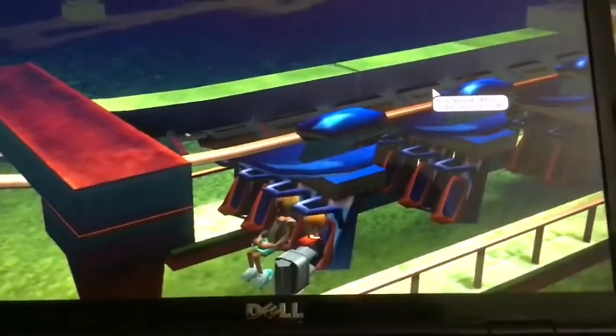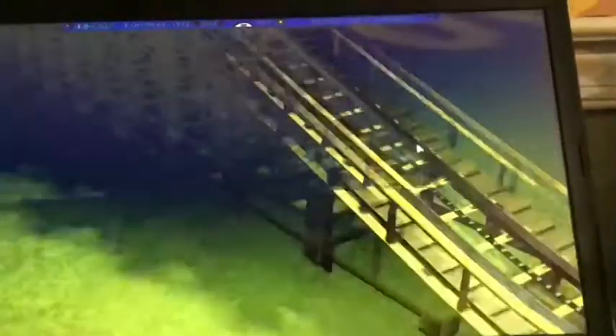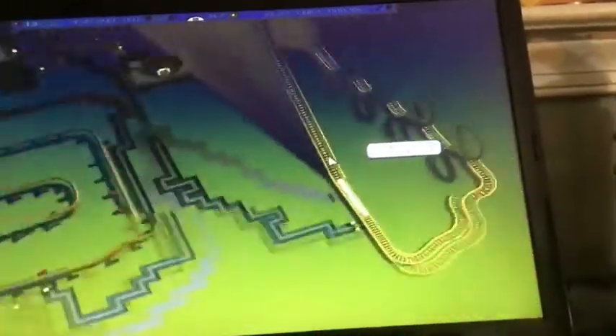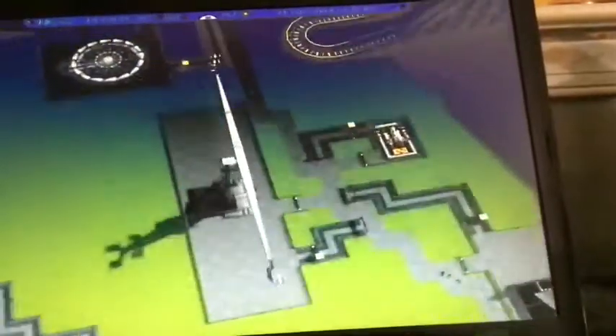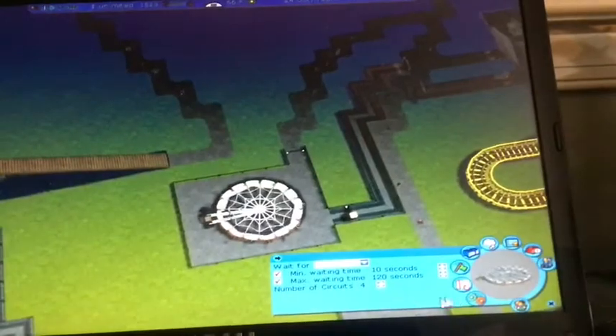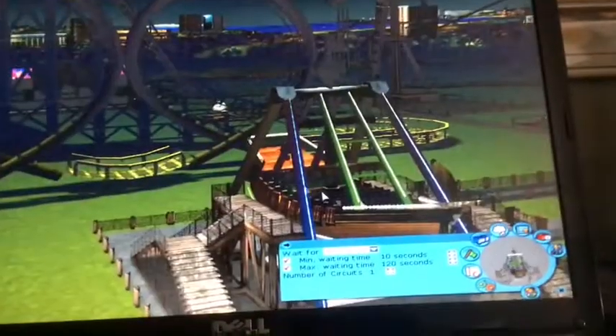And here is my B&M Invert called Flashlight 401, and here is my wooden coaster called the Missus Galasso, and here is the Open Mic Karaoke, along with the Spin Doctor, and the Motion Simulator, and the Enterprise, and here is the Pirate Ship type ride.